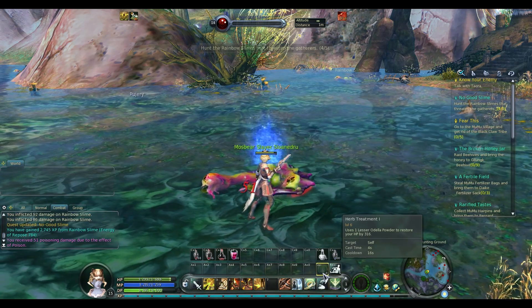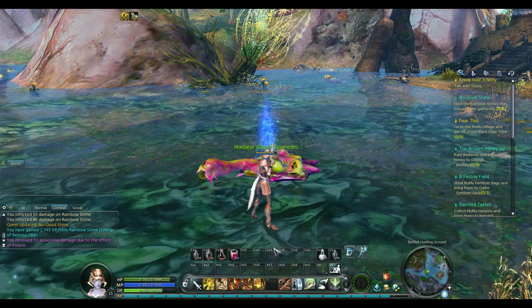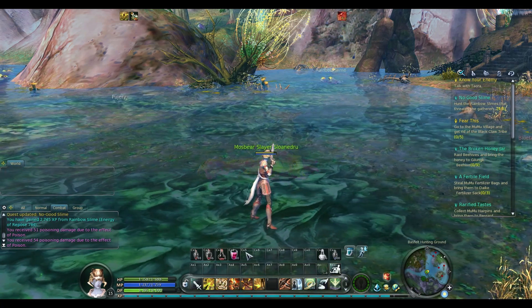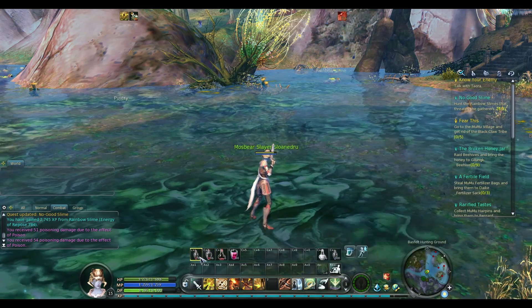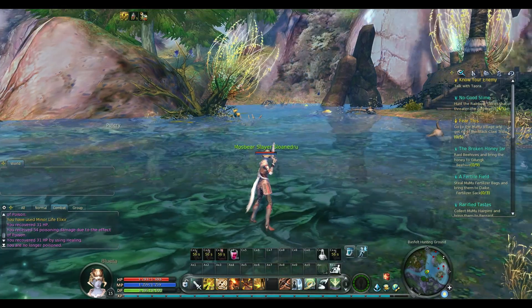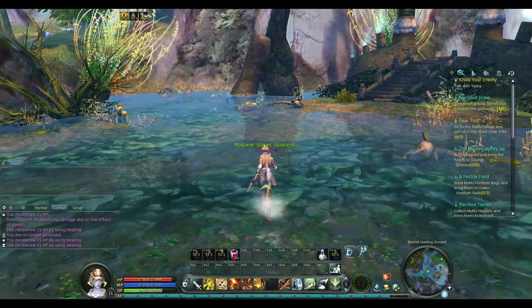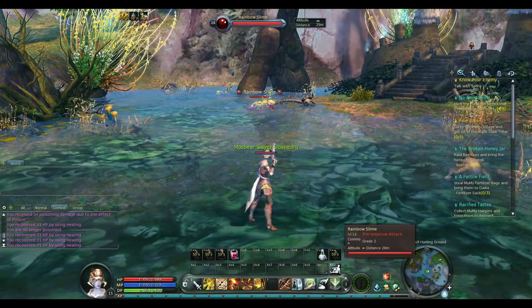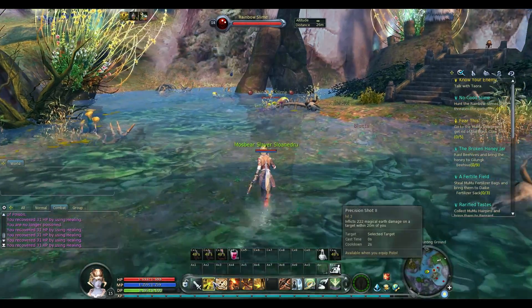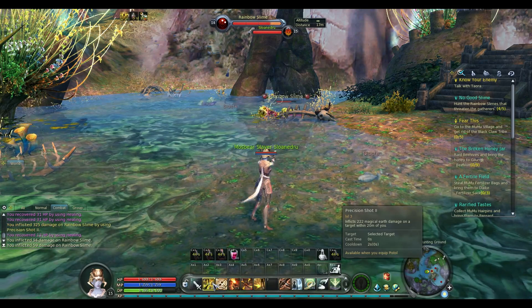We almost got all the rainbow slimes — we need one more, we need five of them. This one poisoned me, so I better hit some healing to counteract that. My healing is a little less per heal than the poison, but the poison didn't last as long, so that kind of helped.